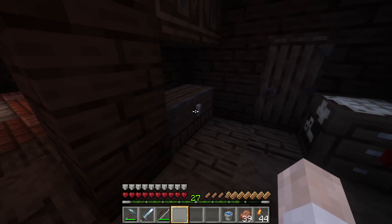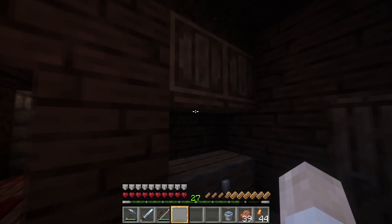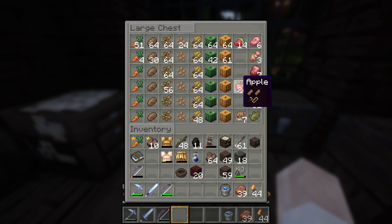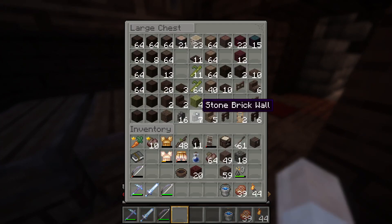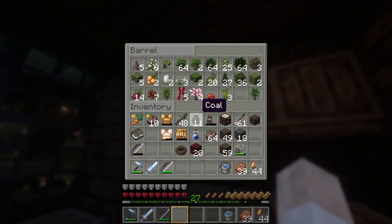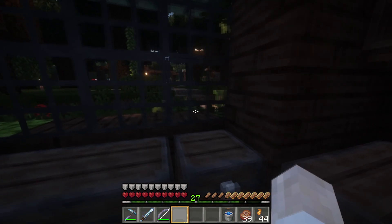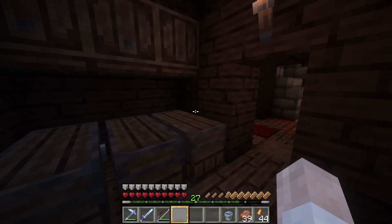The other room at the end of the hall is my storage room — this is almost all the stuff that I have. I've got decorations, armor and tools, random stuff, crops, redstone, stone, dirt, wood, mob stuff, my treasure, and plants. Eventually I'm going to grow this room and build a warehouse to store all my stuff, and then maybe this might get transformed into a kitchen. I think that would be nice.